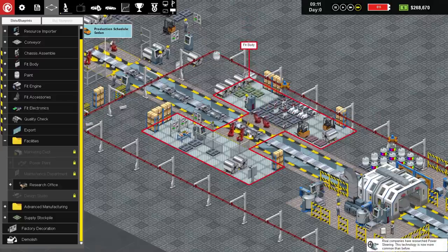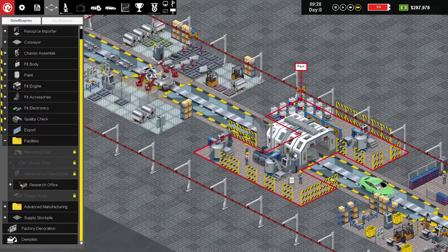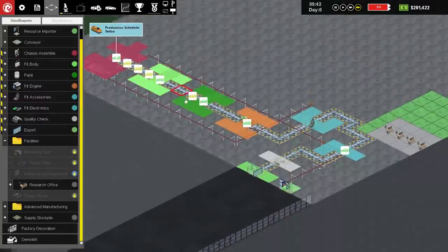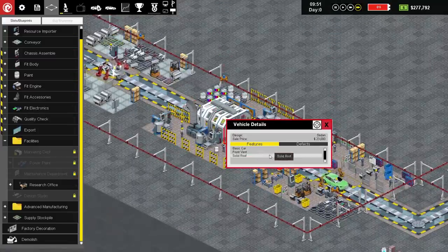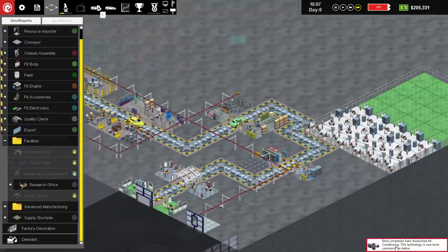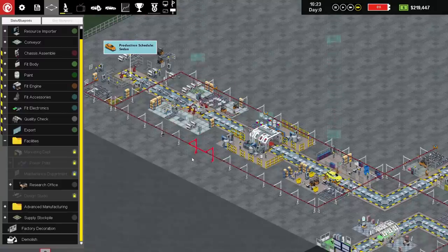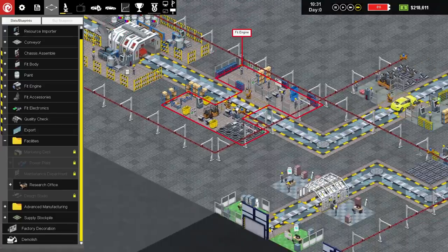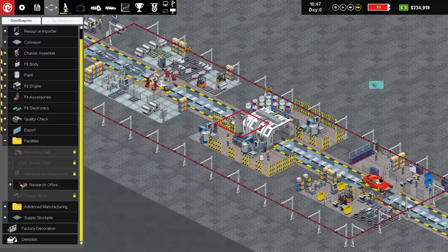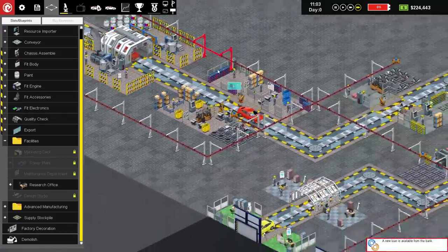The holdup is going to be the paint thing - it looks like the paint thing takes a heck of a long time, but we're slowly getting there. We're going to put in another research office. Come on, research boffins - do more research! The rival companies have researched air con and are researching things for their cars. Although, to be fair, I am researching extra robots - and robots are cool, right? Everyone loves a robot. The paint thing is the next big holdup - look, there's a queue there now. Once extra robots is researched, we need to go forth and research some exciting car things.